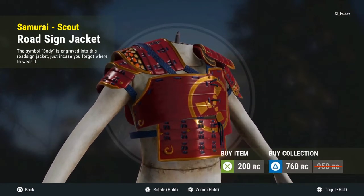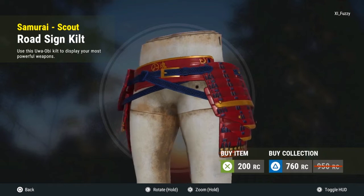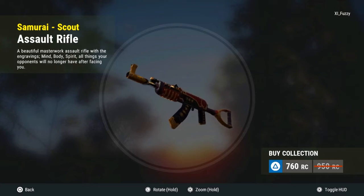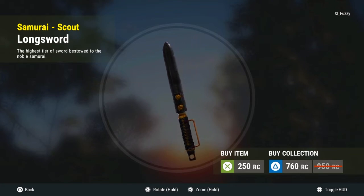Look at this thing — sheesh! I didn't even notice that the Rust logo is embedded in there. Road sign kill — another Rust logo. The AK skin, look how cool this thing looks — I'm definitely using this for my AK. This thing looks amazing. Long sword — I didn't get this but it does look pretty cool too. I didn't have enough so I didn't get this one.